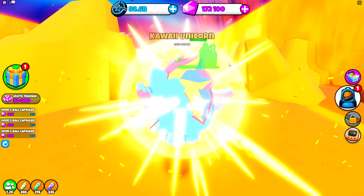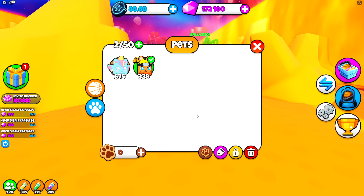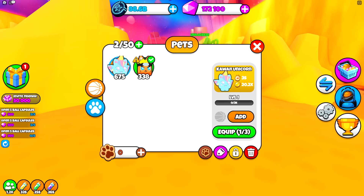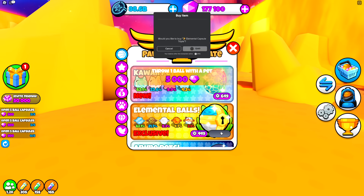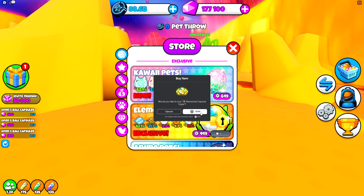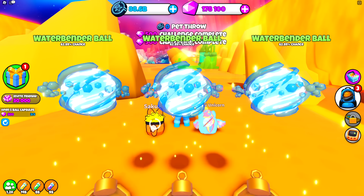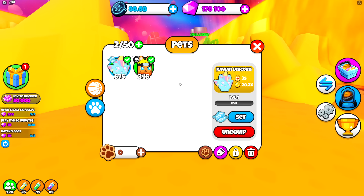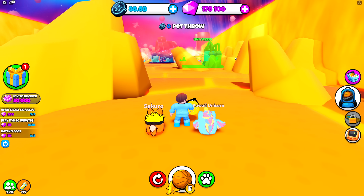I'm buying it guys — let's see what I get. I got a kawaii unicorn, and that's a legendary pet — that looks like it could give a lot. And it looks like we can set each of these pets to a different ball, which means I need to get more balls. So, I'm gonna get more of these elemental balls. This is an elemental capsule triple — this costs 1,000 Robux. Let's try it. And I just got a bunch of waterbender balls. Let's add this one to that one, then set this one to that one. And now my pets should be throwing as well for me.